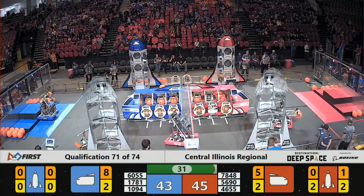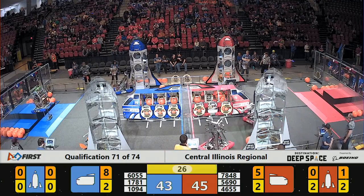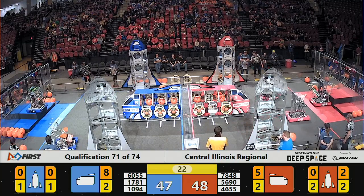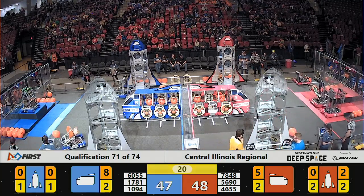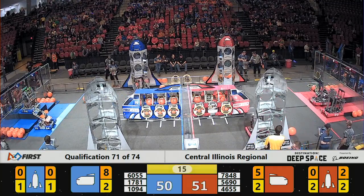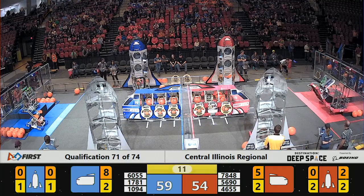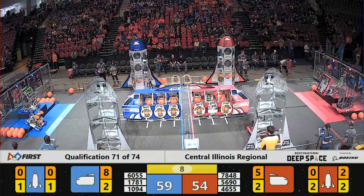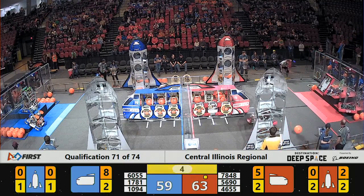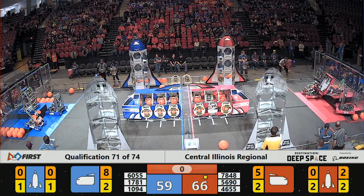Just two points separating our alliances as our end game warning sound goes off. Stateline Robotics attempting to score cargo, but they lose possession. Over on our Blue Alliance, Lindblum Electric Eagles easily bring themselves to our level 3 platform and score 12 points for our Blue Alliance. We're seeing Stateline making the same attempt — they grab onto level 3 and flip themselves up at T-minus 5 seconds. Both alliances with at least one robot on level 3.